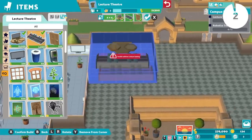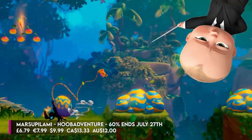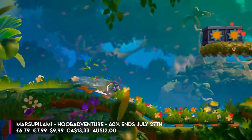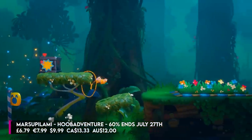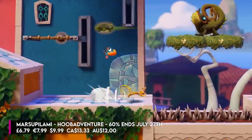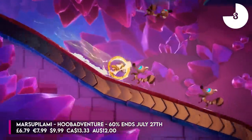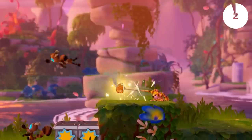The kids' pick this week is a game called Marsupalami Hoobadventure. These are based on some original comic books, and you can use your tail to swing, bounce around, attack creatures, or grab objects. There are four different worlds: jungle, city, circus, and a haunted castle. The main character is called Punch, who is a Marsupalami who lives in the jungle of Palombia. He finds a mysterious egg and then goes on a quest around the world. That one's 60% off — definitely a good kids' pick this week, and that's until July the 27th.